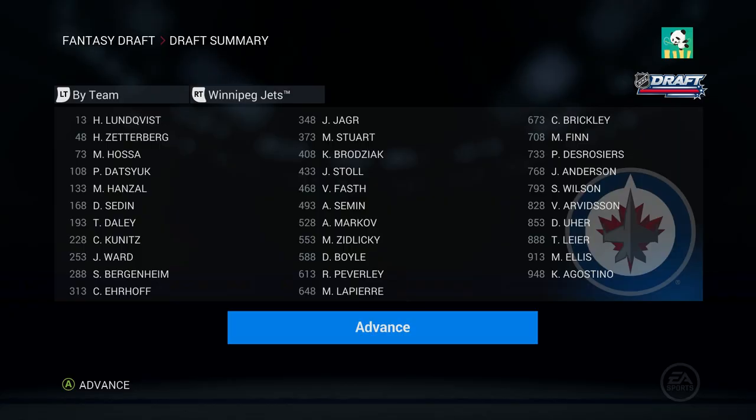That's our final selection. The draft summary, in case you wanted to see it - we also got Rich Peverley and Lapierre there. I also see V. Arvidson, and I feel like that has to be Victor Arvidson, which is strange. And I wonder if that's Josh Anderson. We also drafted Finn for the win there at 708th overall.